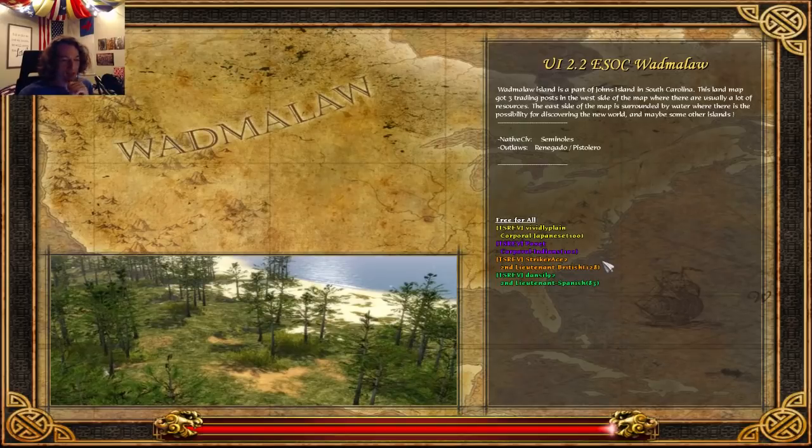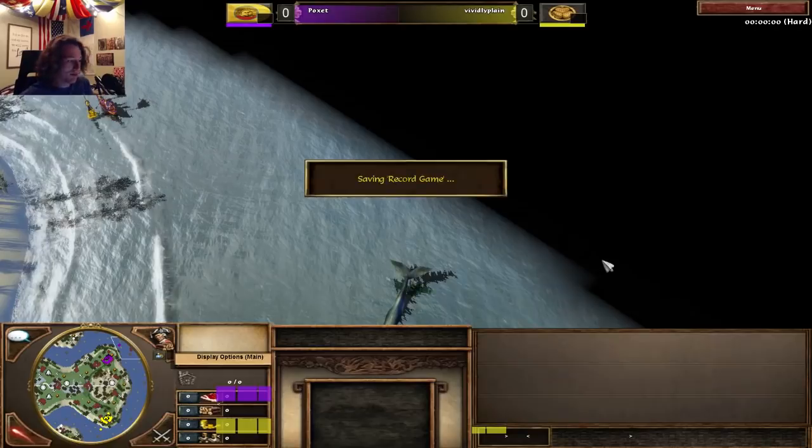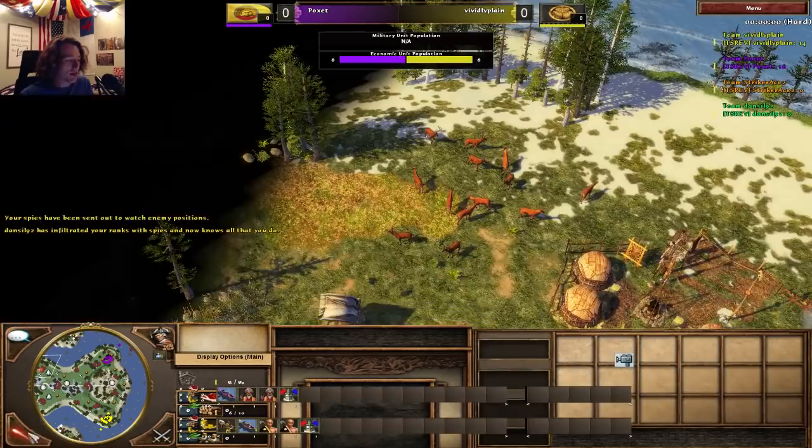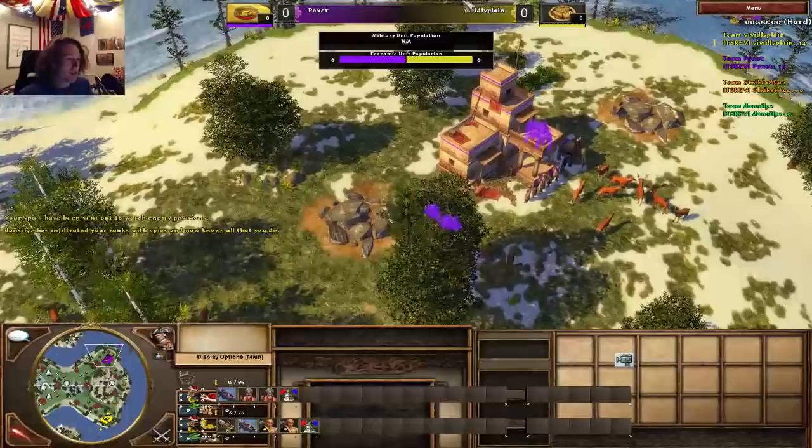I've never actually casted over this map before, but I think this is one of the best maps for Japan — it's easy to wall and easy to get a shrine boom going. It's probably very good for a shrine boom because you can grab these hunts pretty easily since they're so far away with the shrines.